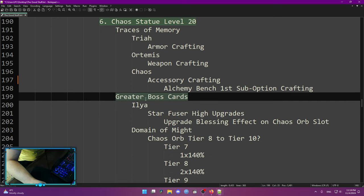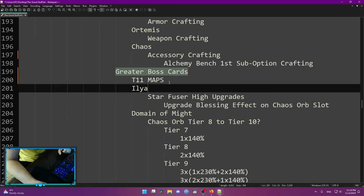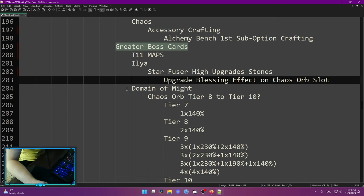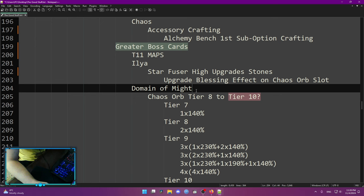At chaos statue level 20, you can start gathering Greater Boss Cards. Those open up quite a few things. First, Ilia Boss — note that for Greater Boss Cards you need to complete T11 maps, which you can't do before chaos statue level 20. The Ilia Boss drops Star Fuse High Upgrade Stones, and those high upgrade stones are required to upgrade the chaos orb slot. On that chaos orb slot you want to pick up Blessing Effect as it opens up a lot of damage.